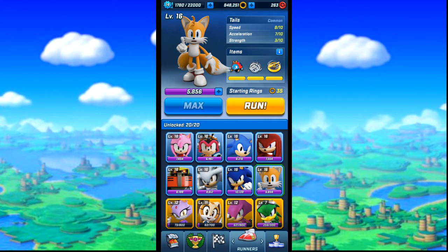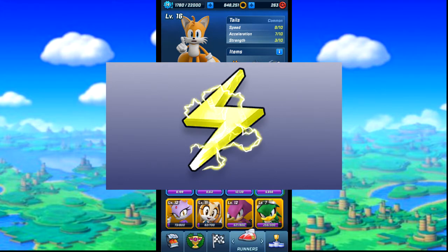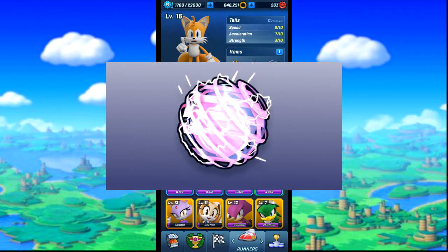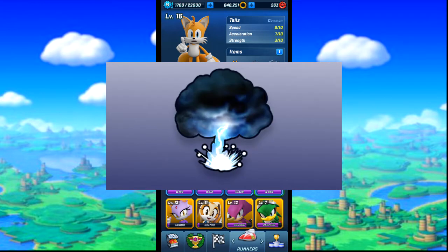Next are the electric items. Lightning, an ability which targets the runner in first, or the runner in second if you're in first. Motobug, an item which will zoom forward and zap whoever it hits. Electro Boost, a quick boost that attracts rings. And Storm Clouds, a trap item belonging to Shadow that causes a set of clouds you can only slide under or go around to dodge.